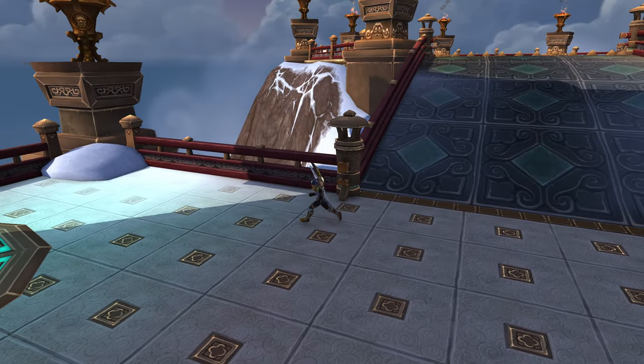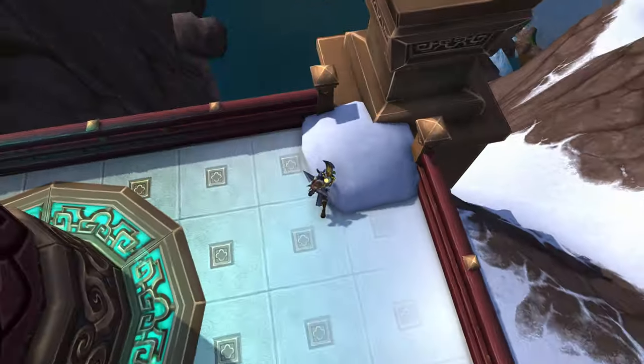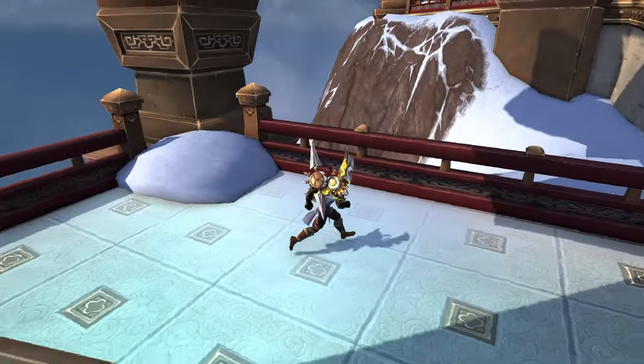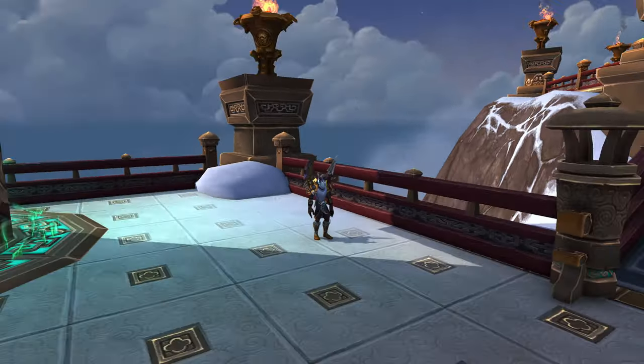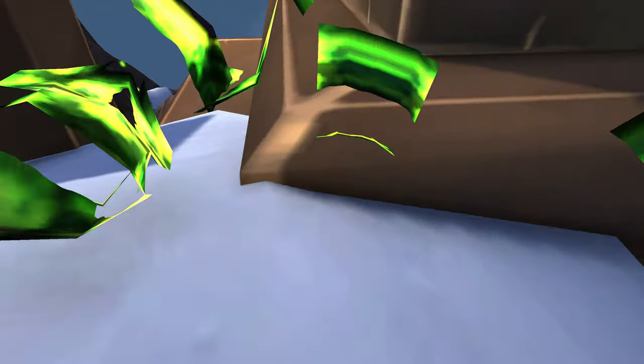What you're going to want to do is come over here. You're going to see a certain snow lump right here in the corner. In order to escape out of Mogushan Vaults, you're just going to want to jump in the corner here. There is a corner you can jump inside.